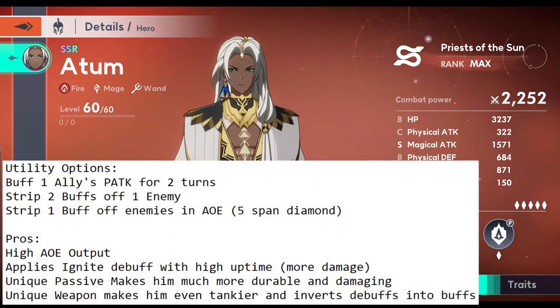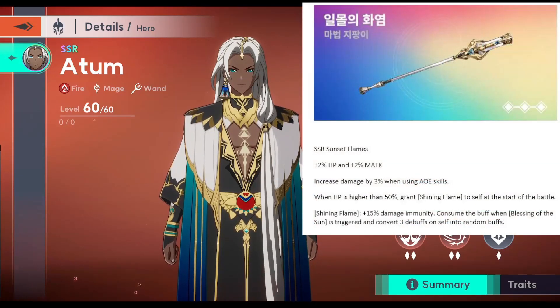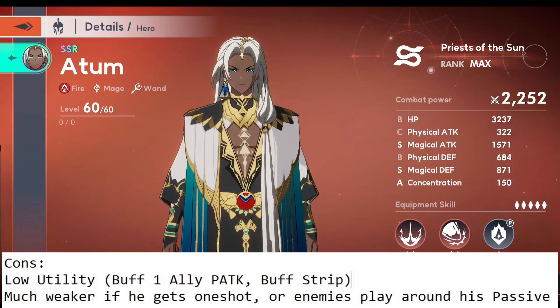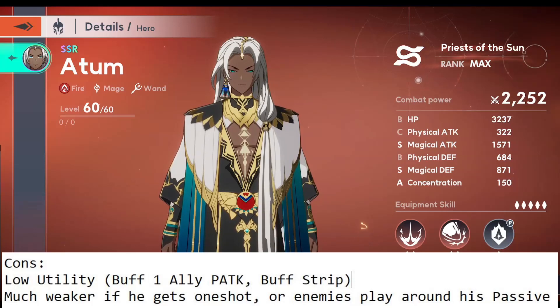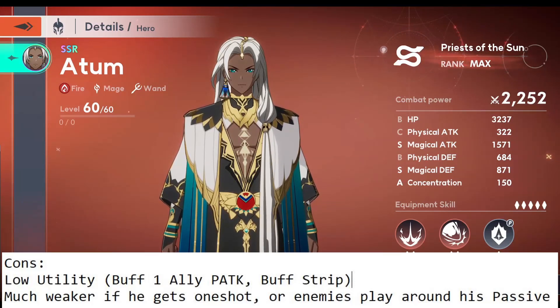Now let's talk about Atom's pros. He has insane AoE damage output — probably the best AoE damage dealer in the game. His unique passive makes him incredibly durable for a mage, with lots of self-sustain on a 2-turn cooldown. His unique weapon makes him even tankier, deals even more damage, and also inverts debuffs on him into buffs. As for cons: his passive is kind of useless if he gets one-shot, since he needs to survive below 50% for it to activate. His unique weapon does help somewhat with 15% damage reduction from the start. He also doesn't have much utility other than dealing damage — he can strip buffs and buff one ally's physical attack, which feels out of place on an AoE damage dealer.